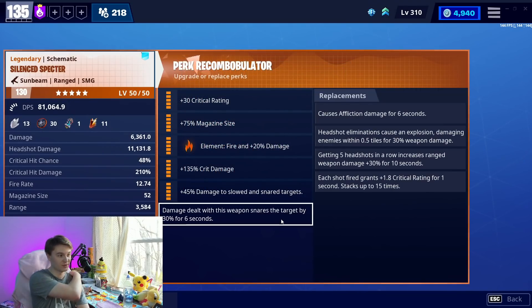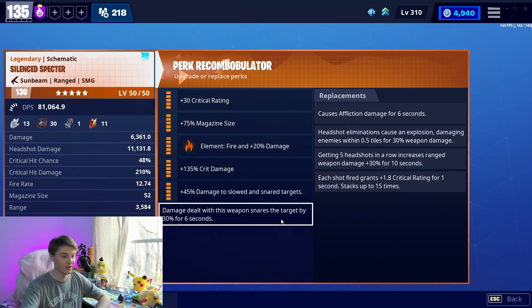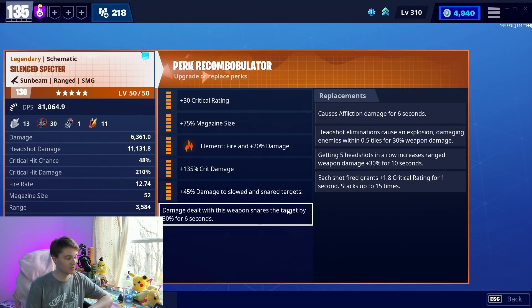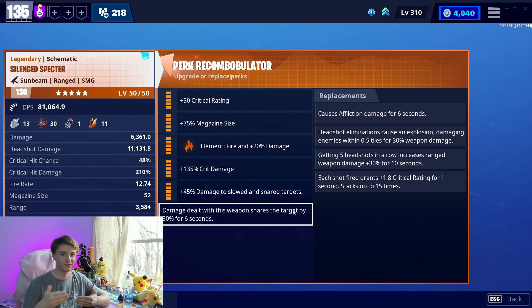I want to discuss what sort of inspired this: Slowed and Snared and Affliction have essentially been our two options for a long time, and they kind of still are. I'll talk about the stacking crit rating right away, because that is mathematically — once it gets wound up, once you're 15 shots in — it is doing more damage than that extra 45% that you get. But again, you have to build up to that.